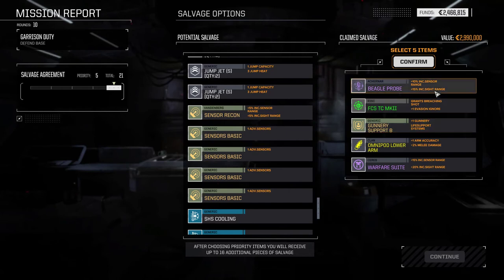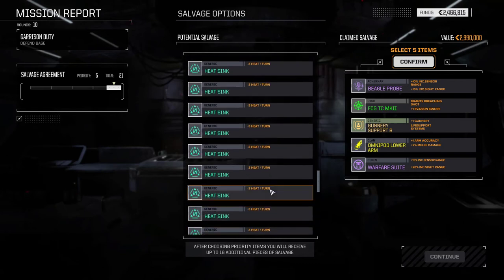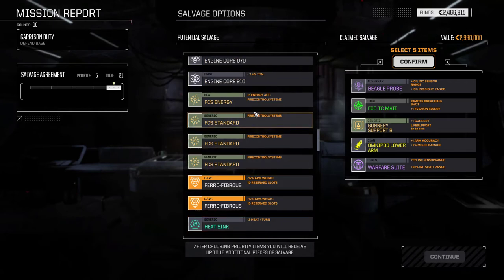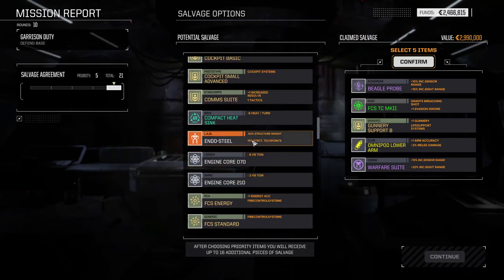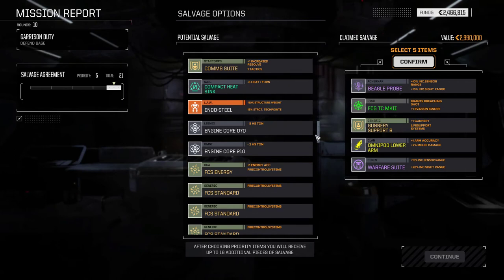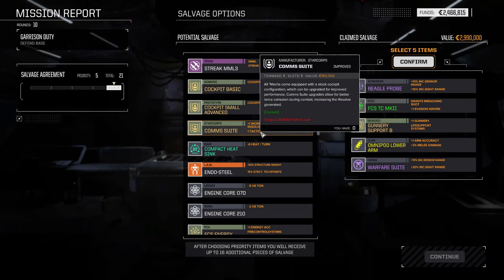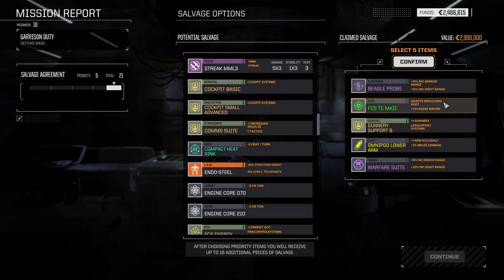Standard calling, stealth armor, warfare suite - that's 15%. I'm not going to take all these. Recon sensor would be good. The warfare suite is something that is needed. I've got energy fire control, Endo Steel - I've got one of those lying around. Compact heatsink kits - that's coming off of the radical heatsink kit but it got blown up. One tactics, comm suites, gunnery. Grant's Breaching Shot - that's actually really handy for the LB10 mech!